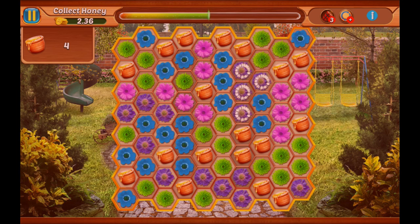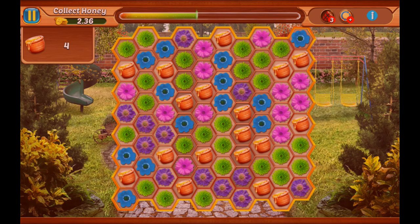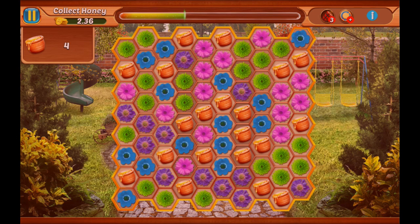Now as you see the longer your chains are the more time you get. So if you chain up a minimum of 5 flowers you get 1 second extra. If you can make even longer chains, you can get more bonus seconds and therefore you get more time to actually gather your honey.